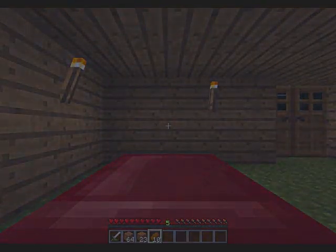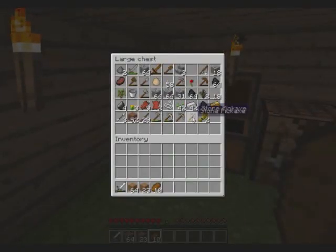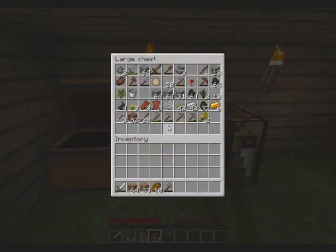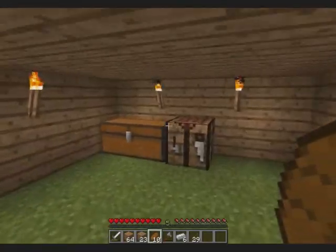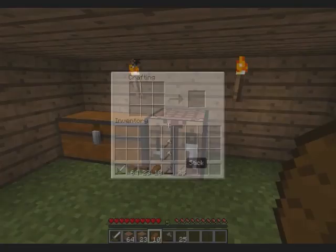I'll go to bed, and when I wake up it'll be morning and I'll be able to go cut some trees. I've only just noticed I haven't got an axe, so I don't think I'll be able to cut down a tree without one. I've got some vein material — I'll use it for an axe. I'll take six and make two. There we go, wonder why it wasn't working before.